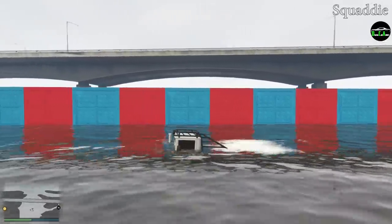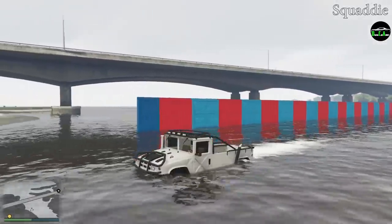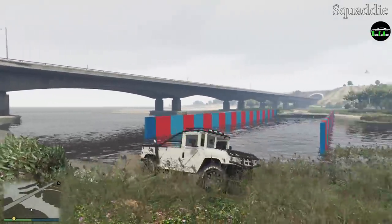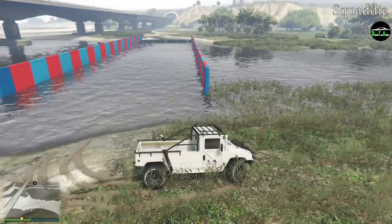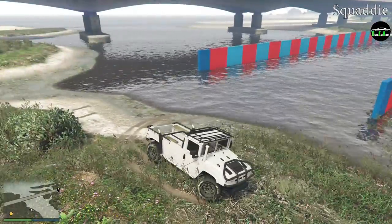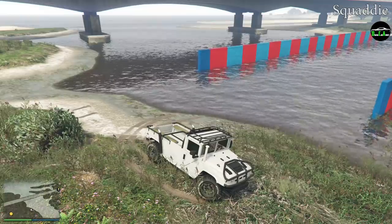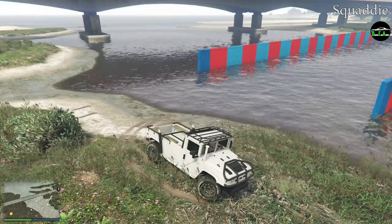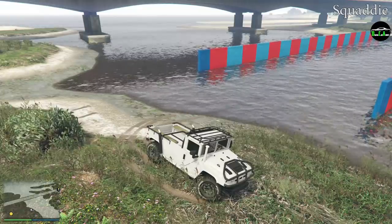Keep in mind that the water line has to be below the top of the snorkel. If you try going into areas where the snorkel is fully submerged, the vehicle will end up dying — so you have to recall it, it will get destroyed, so keep that in mind. As long as you keep that water line below the top of the snorkel, you can go on forever. Obviously that's how it works in real life, but some people do get confused sometimes, so I just wanted to make that clear.